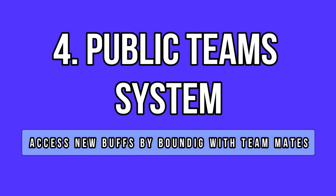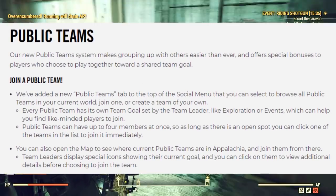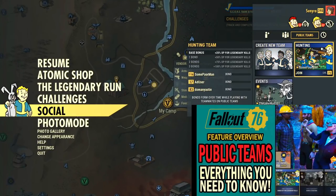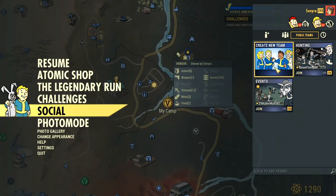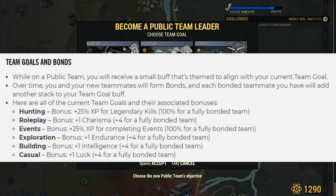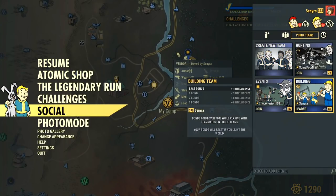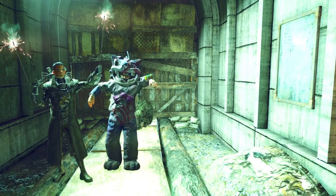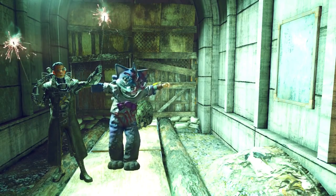We have one of the best features Bethesda has come up with since the Wastelanders DLC: the public team system. It allows players to safely team up while enjoying different team buffs that match different game styles. You can join any public team with a free slot through the social menu, and you can enjoy and upgrade buffs by bonding with your teammates. The system is really straightforward and simple to use. Also, keep in mind, if you are a solo player, you can always join a public team to enjoy the kind of buff you want anywhere you are — you don't have to strictly follow your teammates.